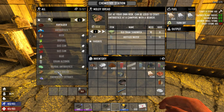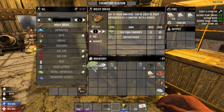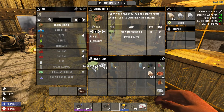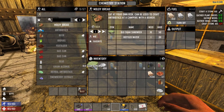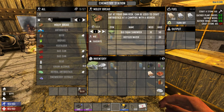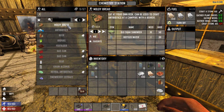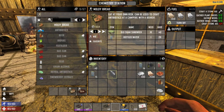For moldy bread you'll need the old sham sandwich. These finally have a purpose in the game — they've been around forever and just cluttered up your inventory, and we'd usually just chuck them out or not pick them up. But now they actually have a purpose. You'll need the old sham sandwich and some water, then click Mix to make moldy bread.